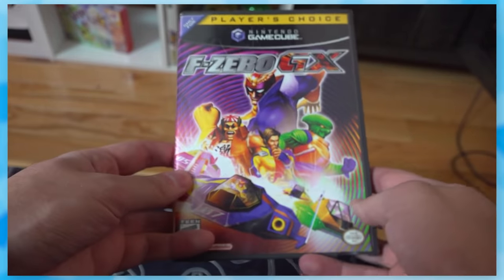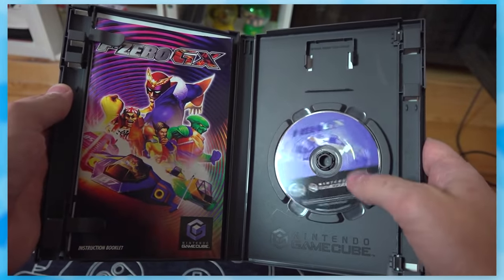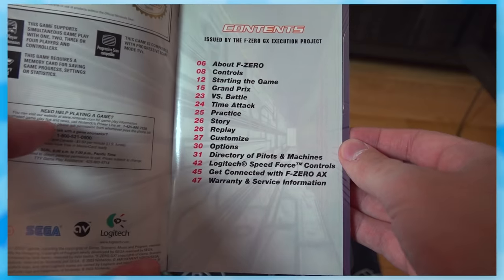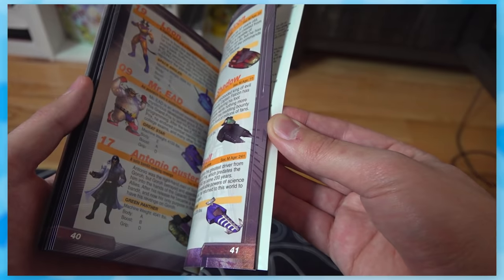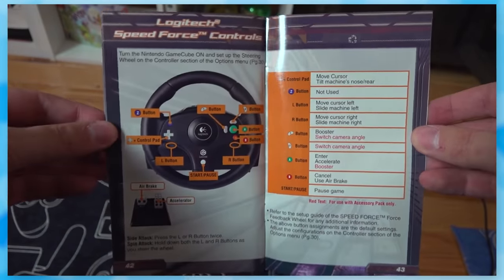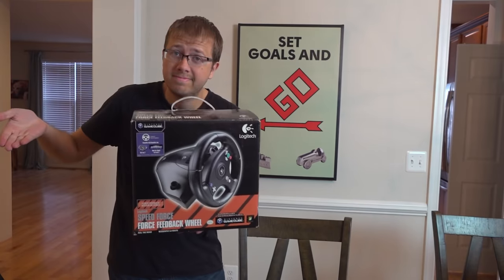Then there's F-Zero GX, by far one of Nintendo's most underappreciated IPs. We'll likely never get a new F-Zero again, which explains why this one is worth about $83. The table of contents piqued my interest when I saw 'Logitech Reserved Speed Force Controls,' so I flipped to it — it's a third-party steering wheel controller that Nintendo actually put in their manual. So of course I had to buy one to see what the fuss was all about.